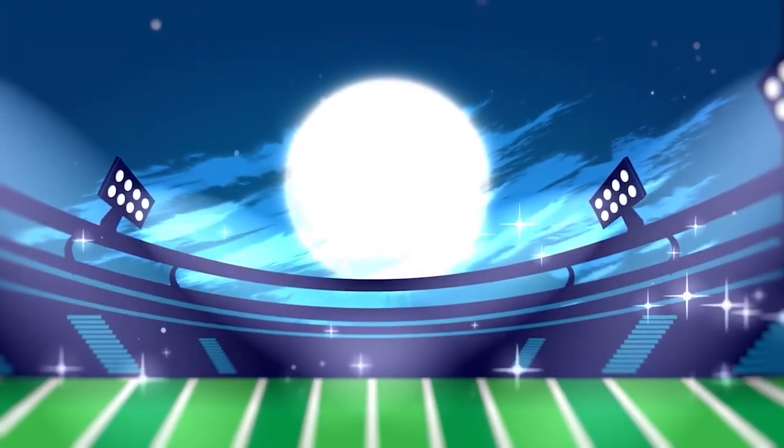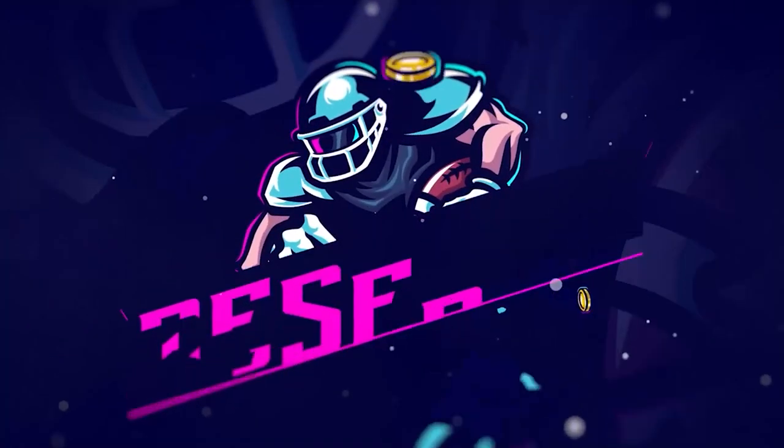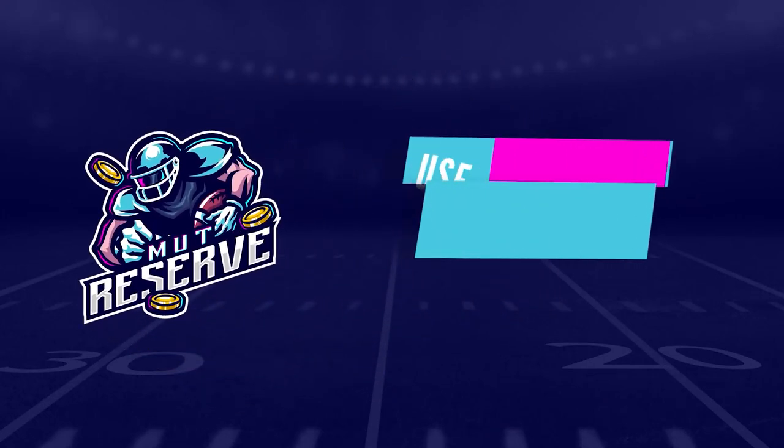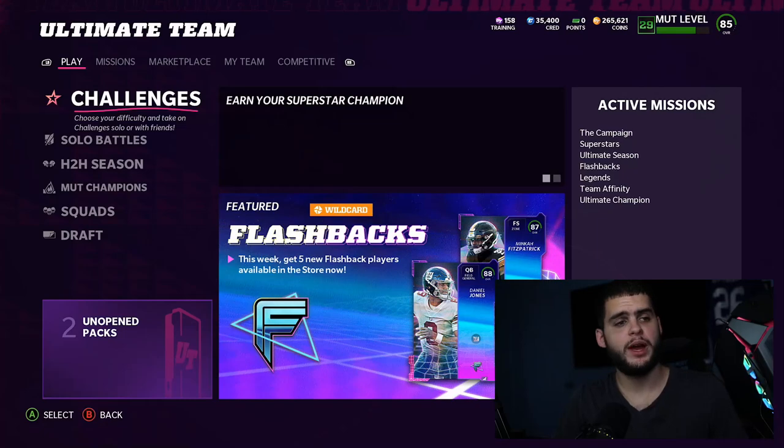If you guys are looking for super cheap, fast, and reliable Madden 22 Ultimate Team coins, look no further than my sponsor muttreserve.com. They're super awesome to work with and have 24/7 support. Head over to muttreserve.com and use code 'poodle' at checkout for 15% off your order.